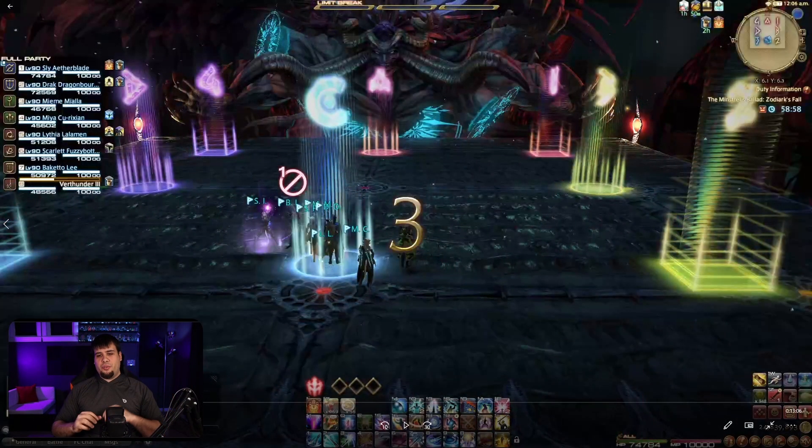The first thing you're going to notice on our screen is the way we have placed our markers — simply in the corners of the room with the spaces in between, leaving the center of the room open for visibility. If you really want to make the fight simple and one person actually knows the fight, you can just mark that person and blindly follow them the entire way, because Zodiark is one of those fights where there's not really a spread mechanic to worry about.